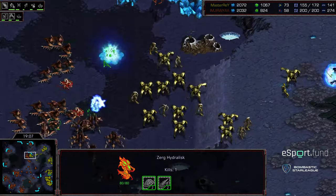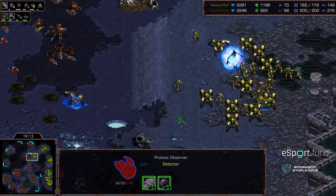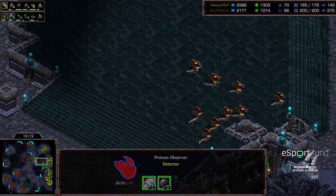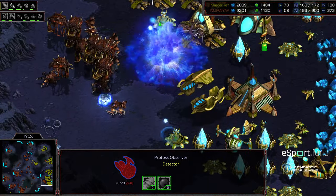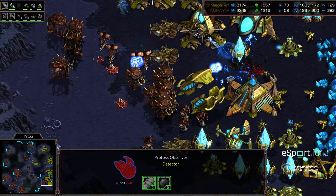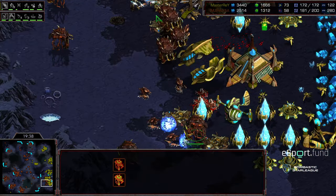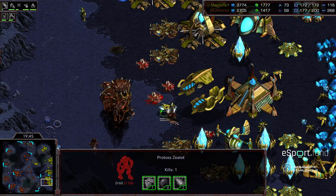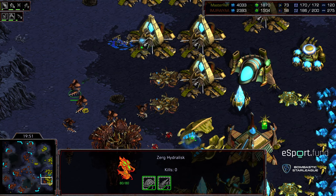The observers get picked off, and some hydros sneak in underneath for a potential pincer — going ahead to engage the nine o'clock. Another drop in the main simultaneously. Jiraiya is everywhere. There are cannons, and a great psi storm clearing those lurkers out. Despite all of this, it's delaying Master Ray, and that's allowing Jiraiya to get his bases saturated, keep the economy rolling. Level two carapace just kicked online — I think time is now in Jiraiya's favor.